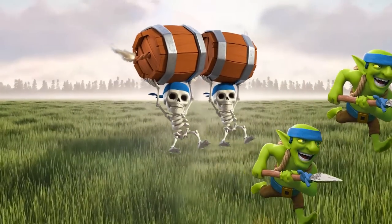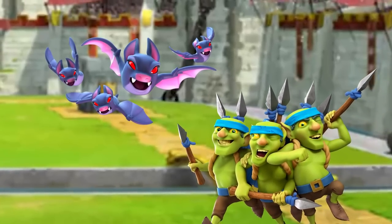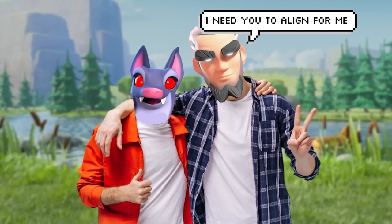Constantly spamming Spear Goblins and Wall Breakers will keep your opponents worried and their Elixir low. So when you outcycle their building, they're forced to use units to defend, which the Magic Archer will make his best friend.